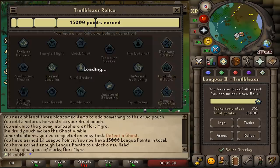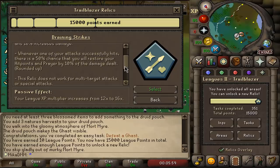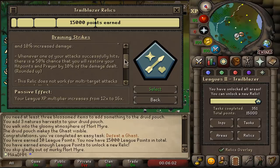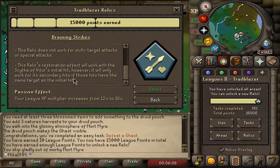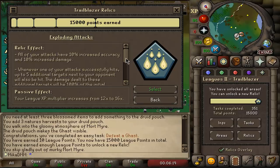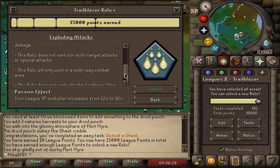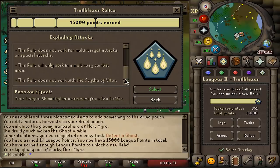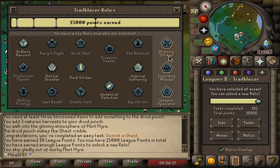Which one am I going to choose? The first option is Draining Strikes — basically whenever you're hitting, you're also healing not only your HP but also your prayer. I intentionally left most of my combat to utilize these relics when I finally use them. Then we also have Exploding Attacks: whenever one of your attacks successfully hits, up to five additional targets next to your opponent will also be hit with 100% damage. I can see some niche uses, but unfortunately it only works in multi-way combat, so I wasn't really interested in that one.